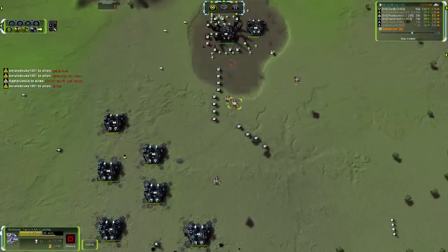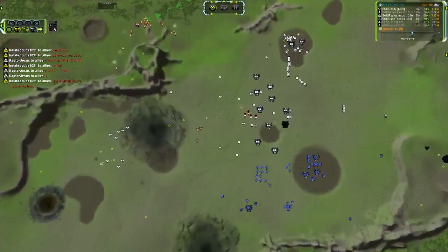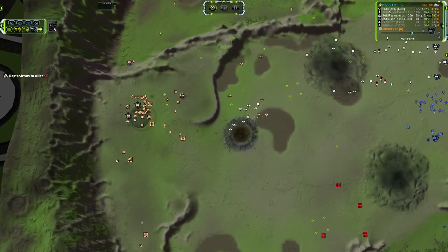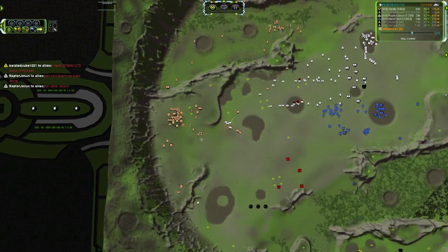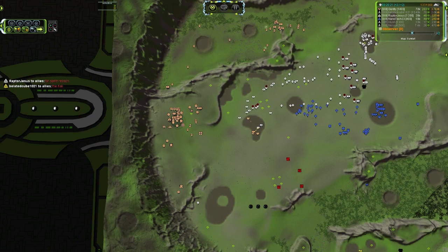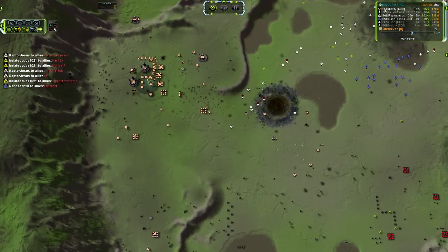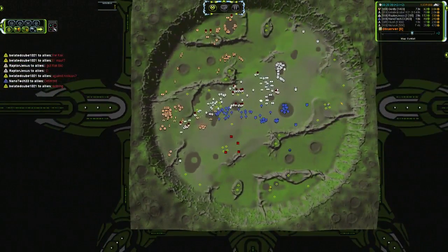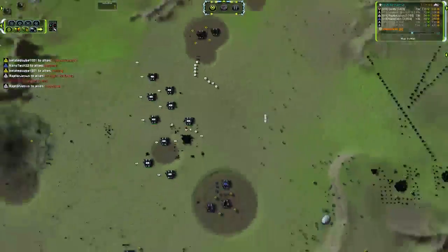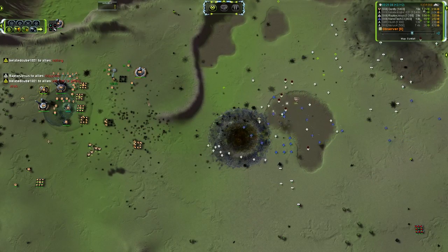Here comes the mobile flak though - Raptor is doing the correct thing. Those tanky Restorers are going to survive it somewhat. There goes one Restorer thanks to four T1 anti-air, but the area of effect damage is so lacking in those units. The DPS is higher but the area of effect is non-existent. That's the main advantage of flak - if you look at the damage values, what's high is the fact that flak has like four or five area of effect, so it's hitting ten air units at a time. If it's only doing 50 damage but hitting 10 air units, that's effectively 500 damage, which makes flak so powerful.